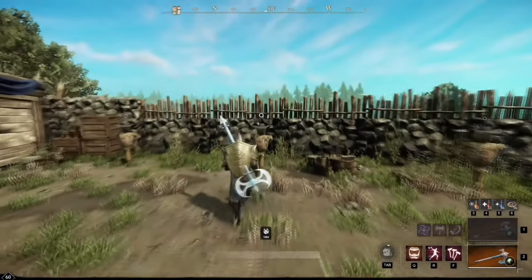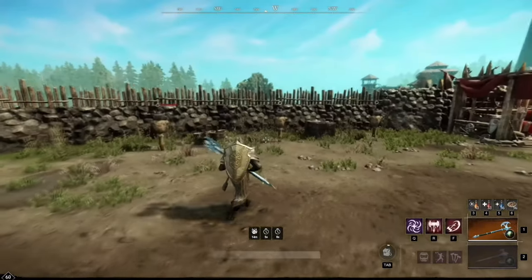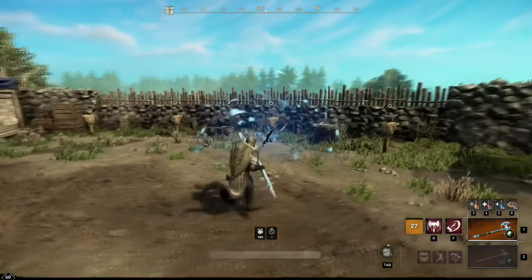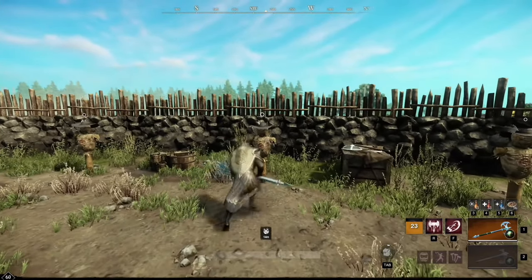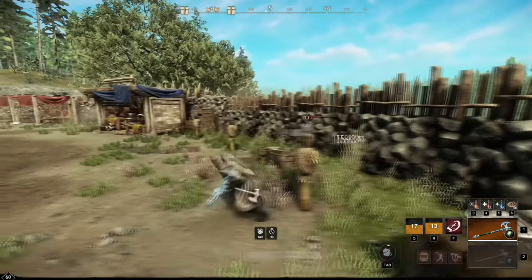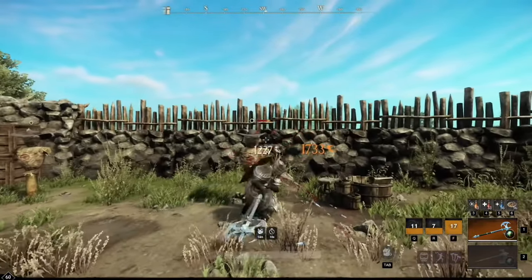Let's move over to the gameplay, where I'll show you the best way to play this tank build. For the Great Axe Q ability, we have Gravity Well — you can just aim and shoot, and if you hit the target in that electric storm, he will take damage and get stunned. The second ability is Reap, which extends your axe for 5 meters — if an enemy is running away you can pull him back. Lastly, the F ability is Charge, a dash ability that deals damage and gives you more mobility.